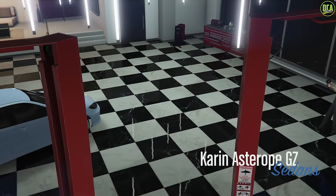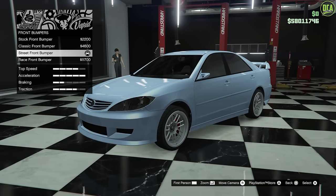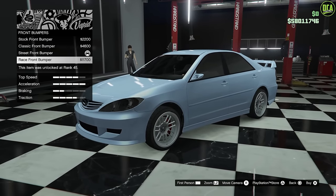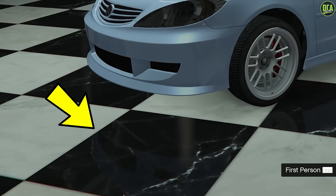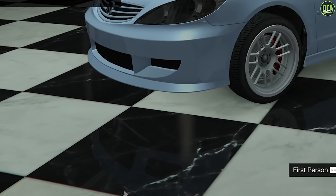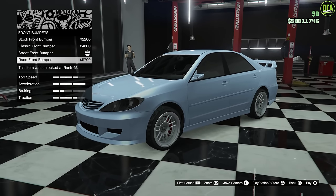Next up, we have the Astrope GZ. This one is actually missing the race bumper option — it just copies over the street front bumper. However, if you install the race bumper option, you can actually see it in in-game reflections. So it will show the intended race bumper in reflections, but not on the actual car. I don't see how Rockstar missed that one.